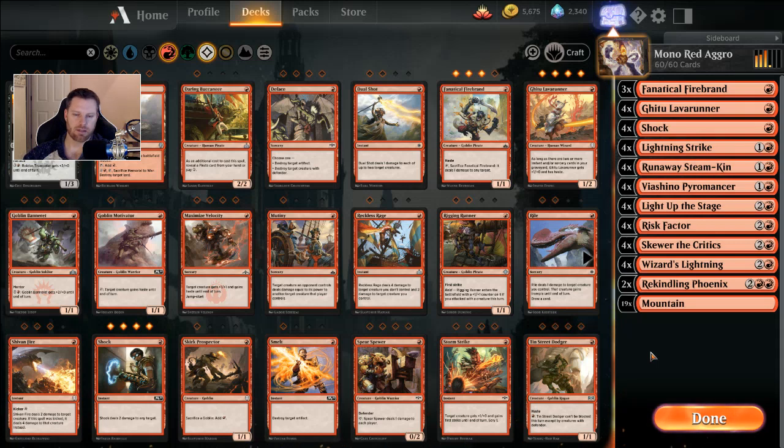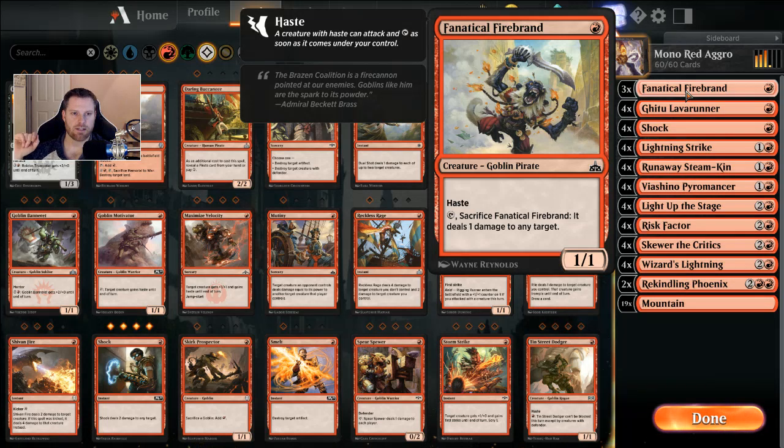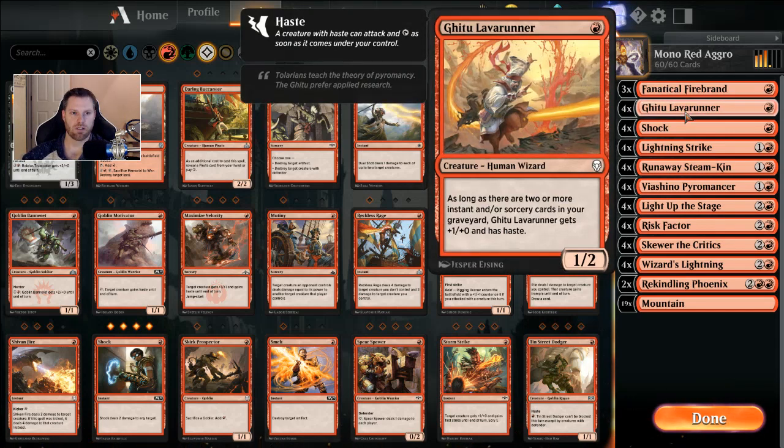I learned that in the ratings you cannot drop your rank, so once you hit Diamond you can't drop below Diamond — there's no harm in trying stuff at Diamond Tier 4. This insane red deck is very budget-friendly. It consists of three Fanatical Firebrands, a one-casting 1/1 with haste that you can tap and sacrifice to deal one damage to any target. Four Gitu Lava Runners, a one-casting 1/2, also a wizard — as long as there are two or more instant or sorcery cards in your graveyard, he has +1/+0 and haste.